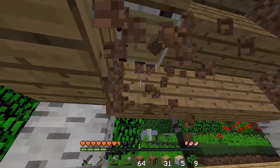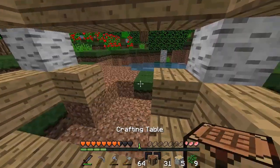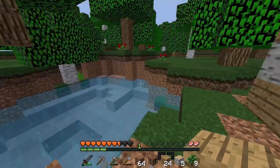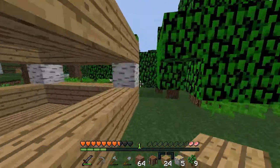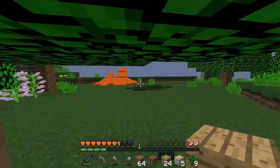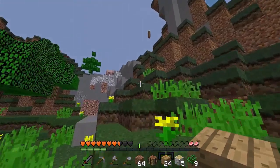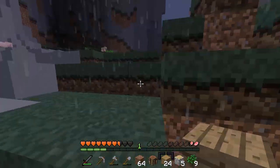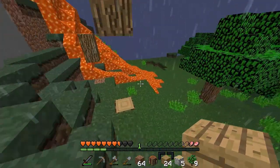A lot of people say that my videos are quite boring and I'm trying to change that. I want to make a good quality video. We need some sand - it's never a good thing when you don't have sand. Lava! And a mountain - this is quite a good place to have built my house. I like this. That's the thing with tiny render distance, you can never really see where you are.